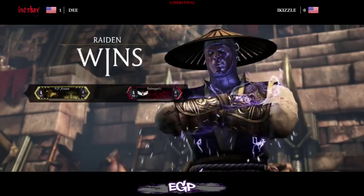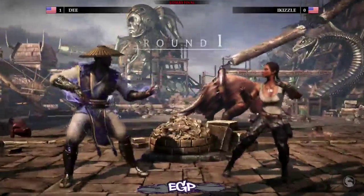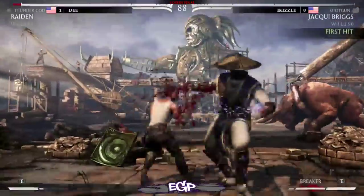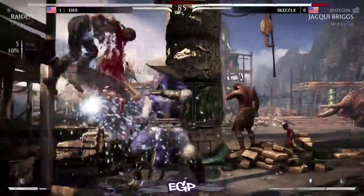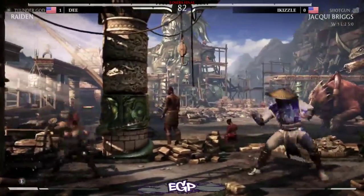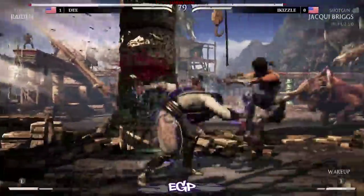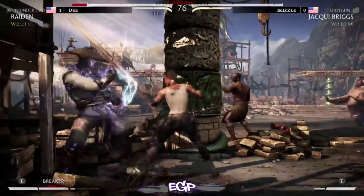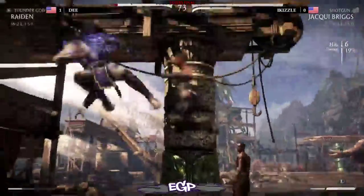Do not question a god. Let's see some adaptation by I Kizzle. Jacqui has a bit of an issue with the range of her normals, and within that close range Raiden is extremely good — his forward-one-two being a six-frame mid combo starter, extremely hard to deal with in footsies, especially for a character who doesn't have huge-range normals. Why does he get all the options? Big corner combo, nice break by D.